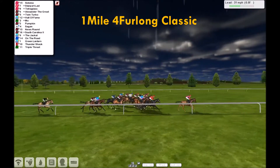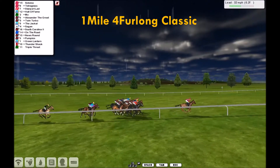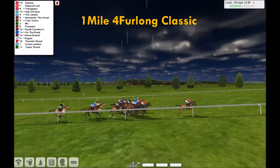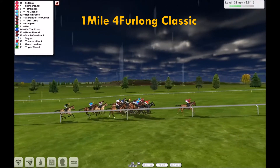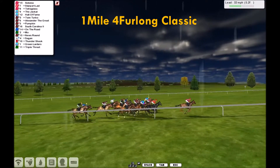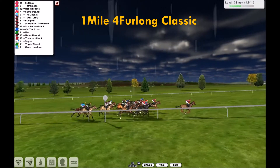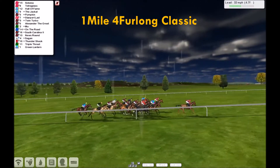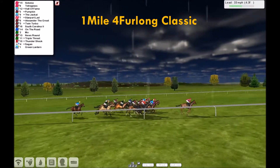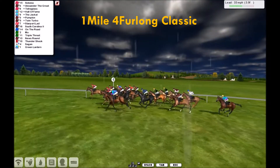And it's Cedonia in front by two and a bit to Tetra Glass. Jockeys take hold of a few there, but it's still Cedonia easy from Starport Lad who's held the rails throughout and had a clear run. Tetra Glass third with the Jackal, Hall of Fame, then Twin Turbo, Pumpkin, Alexander the Great, South Carolina, On the Road, Moe, then News Round, Sagan, Thunder Shock. Triple Threat getting a nice little run along the fence there, and last is Green Lantern at the four furlong.